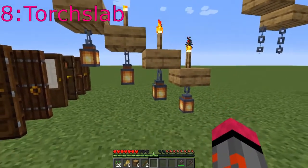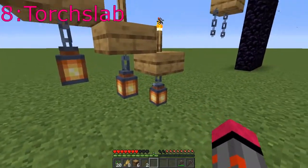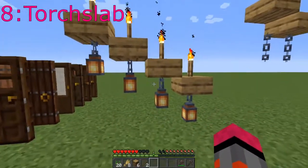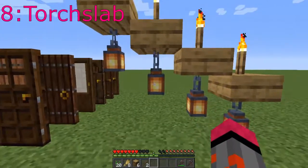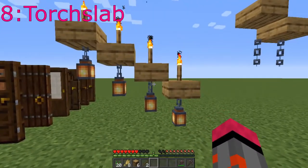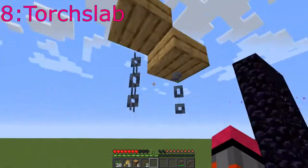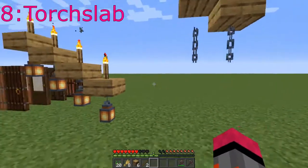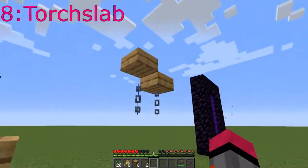The eighth mod on this list is the Torch Slabs mod — again, a very simple mod. You can place torches on slabs, which I've wanted to do so many times. Also, hanging lanterns on the bottom halves of slabs. It just adds a little more variation to where you can put your light sources. I did notice that this mod does not extend to chains, which is something I would like to see — where chains will actually connect to the bottom of slabs.